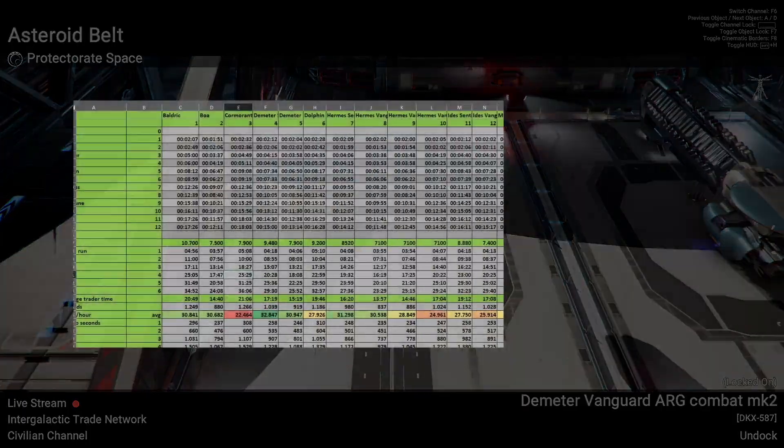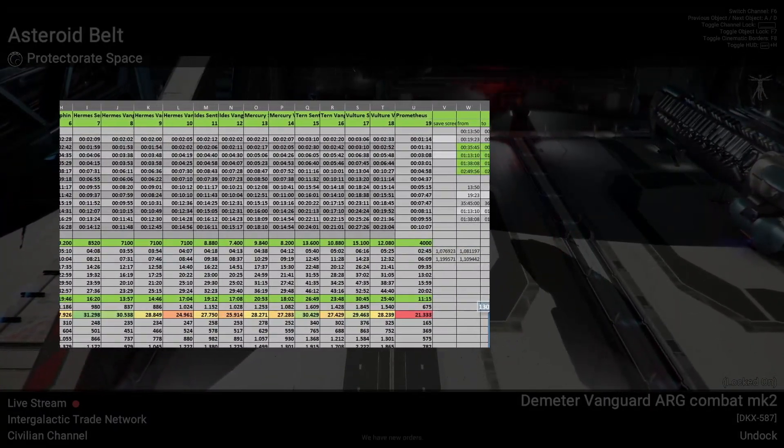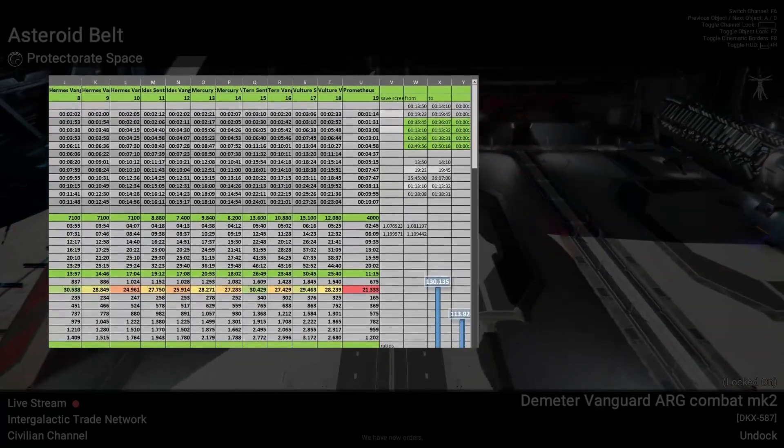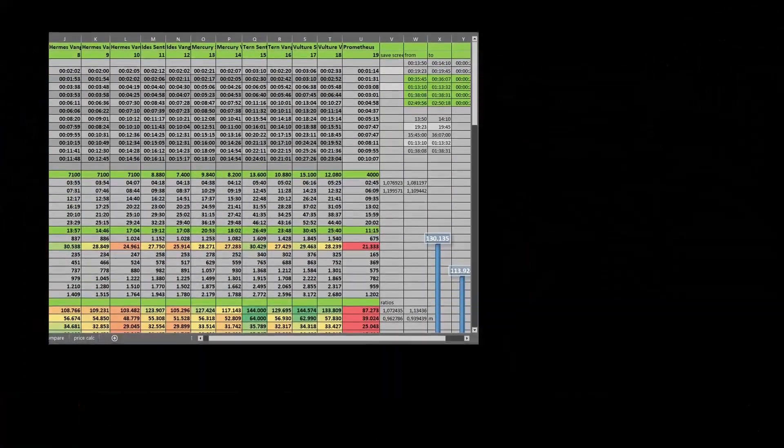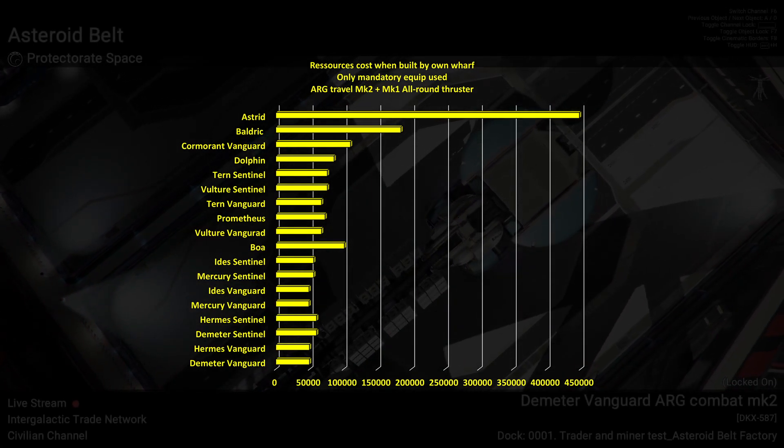To be able to compare traders, I calculated from all travel times the cargo each trader can haul over each distance in an hour. Further, I looked out for the most money-efficient trader and divided the cargo hold potential per hour by the ship's purchase price.